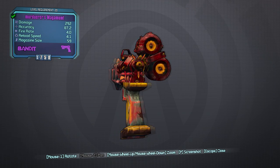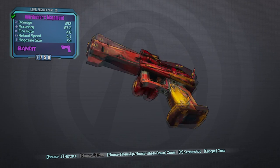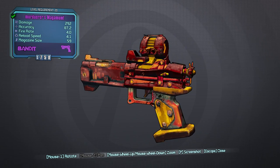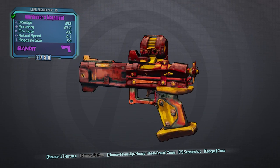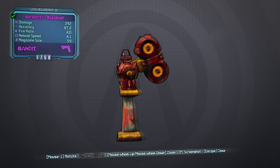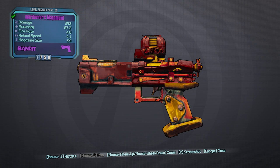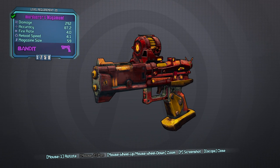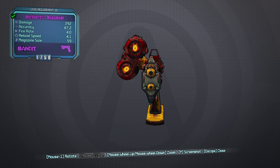Bandits are known for high fire rate, low accuracy, and high bullet capacity per magazine — thus the two drums on the side. They're great for close range engagements; I wouldn't use them for long range, which is mostly my playstyle. This one has a pretty low fire rate but it packs a punch, so for gun zerkers looking for a bit of a challenge, grab a couple of these.